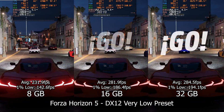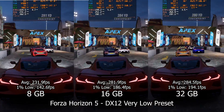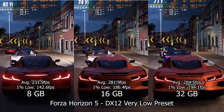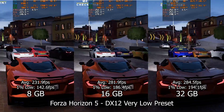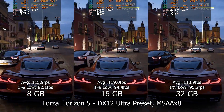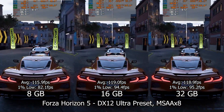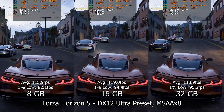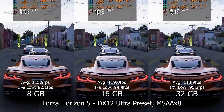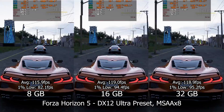Forza Horizon 5 is another game tested at two different quality settings. At the lower setting we get really high FPS, where the lack of RAM is accentuated as it limits the GPU performance, exactly as the 8 gigabyte system shows. If we go to the other side of the scale in terms of quality, the differences get narrower as the bottleneck is now on the graphics card. This means the 8 gigabyte configuration is a lot closer and the other two are barely distinguishable, though there is still a clear difference in the 1% lows, where having less RAM is worse.